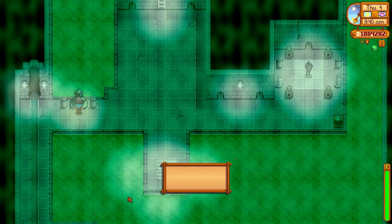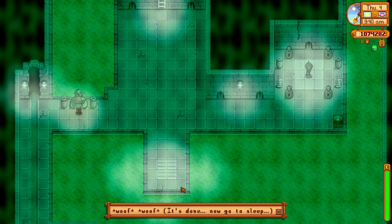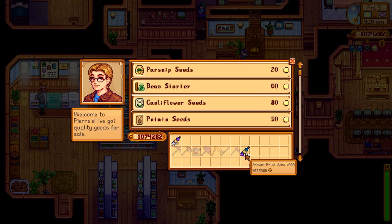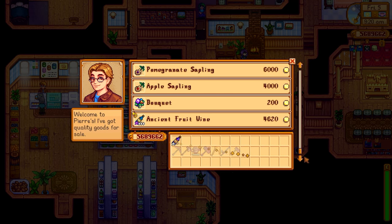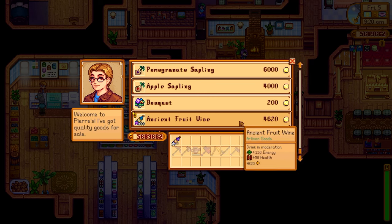You can capitalize on this by selling him a lot more artisan goods. I have 999 Ancient Fruit Wine here — sell it with the Artisan profession, change your profession, go to sleep, and buy it back the next day. Keep doing this and you will end up with hundreds of billions of gold. It's a simple rinse and repeat and you'll make yourself an absolute fortune.